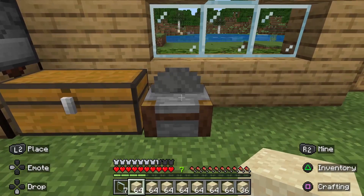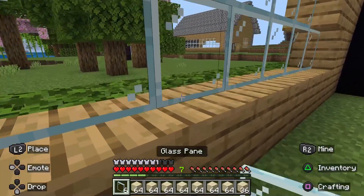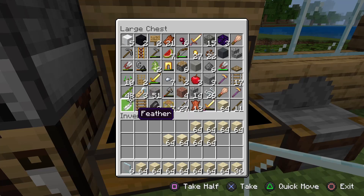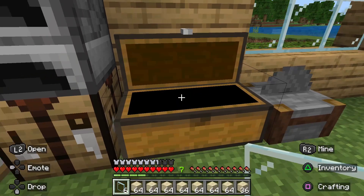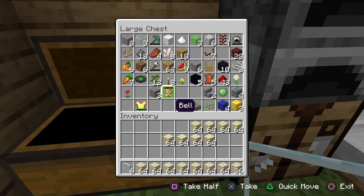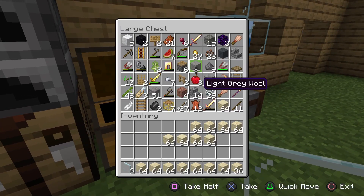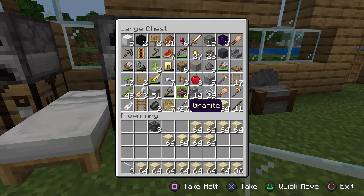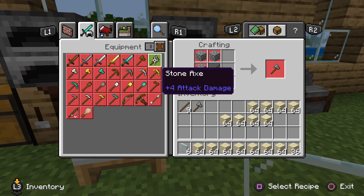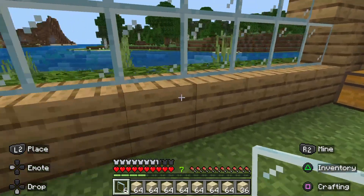I'm going to turn his entire house into a sand castle — oh this is gonna be good! Let's get straight into it. I'm going to take down his entire house. I might not bother with the roof, just do all his walls. If he wants to turn it back he'll have to take out all those blocks and rebuild it. I'm gonna need quite a few axes, maybe three.